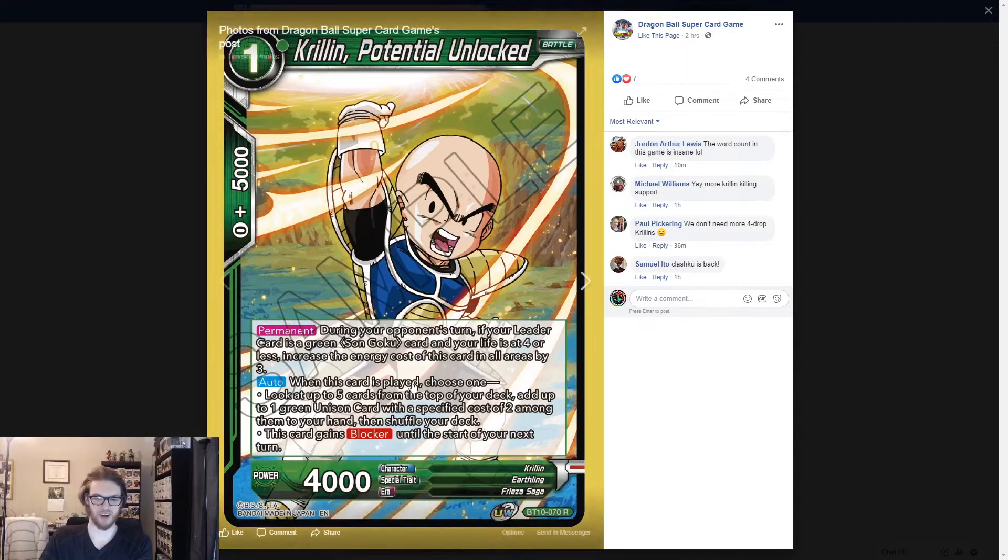When this card is played, look at the top five cards for a unison card with a specific cost of two. Very good. So this is basically a Krillin searcher for unison cards. And this card can gain blocker as well. It's not bad. There's also a Krillin Calling for Help, which is the same idea but instead of searching you just draw one. This fits the Clash Coup archetype really well — I'm working on a deck profile for it. This is a good card, I like this.